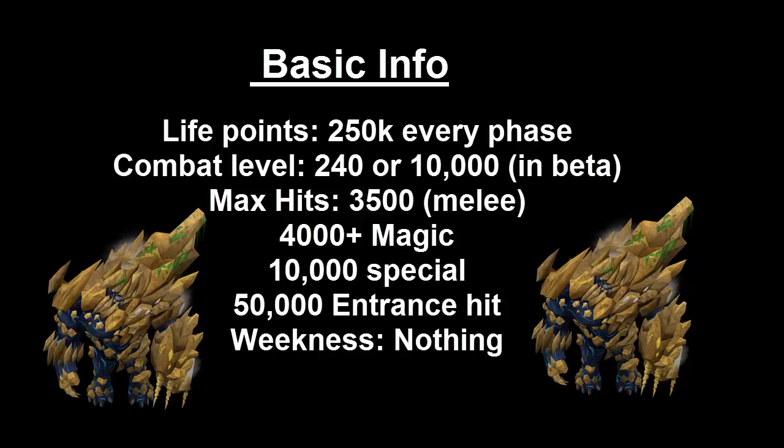Its max hits are 3,500 with melee, 4,000 plus with magic, and 10,000 with the special attack, which is the red bombs. If you stand next to Virago and you are around a lot of people, you can get hit the max of 10,000. The entrance hit is 50,000, but this is nothing to worry about as the damage will be split.